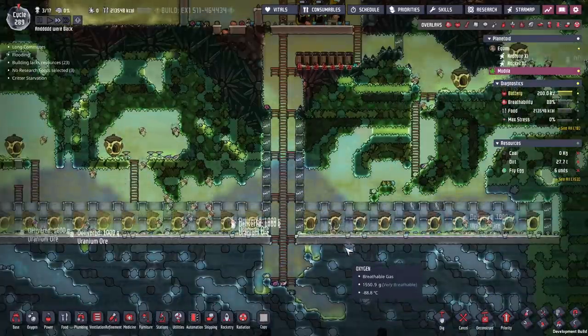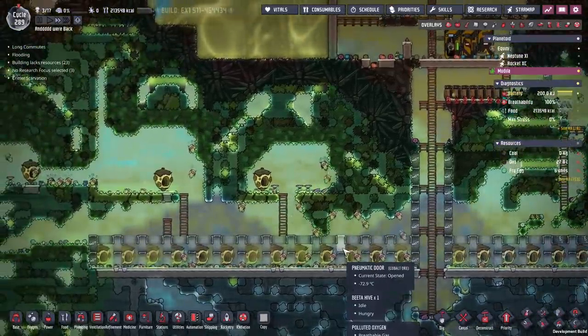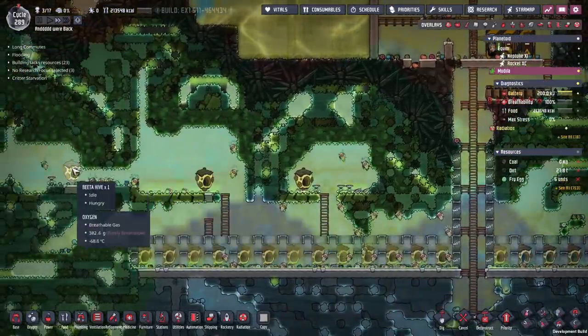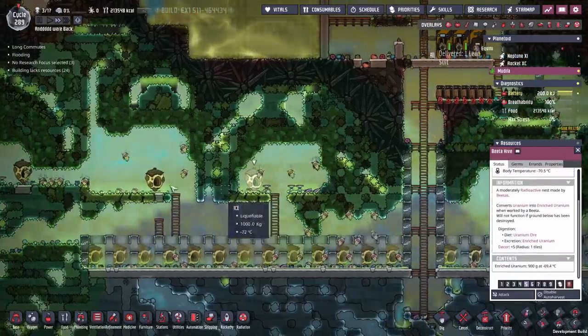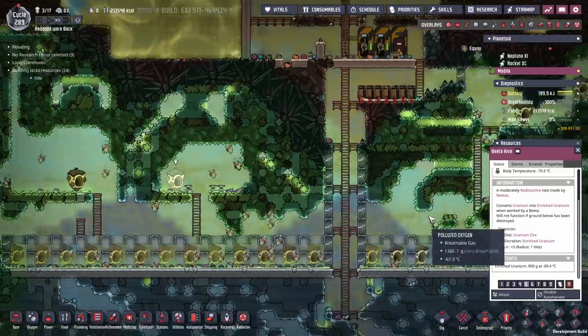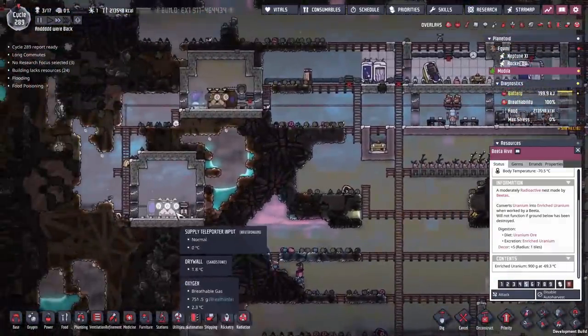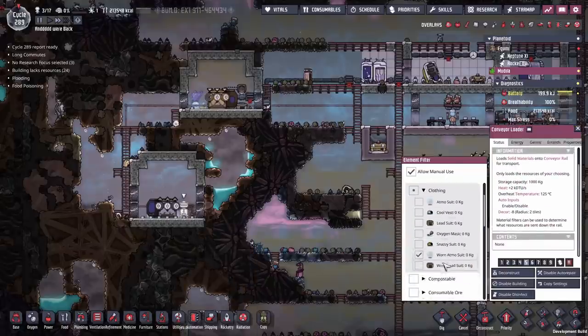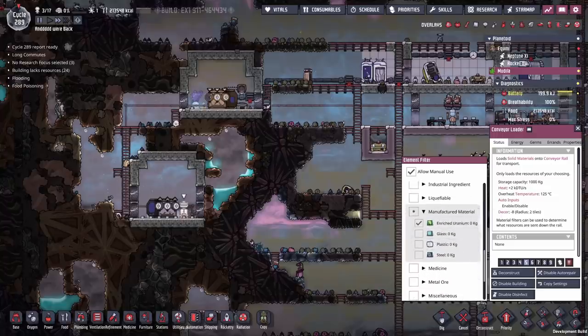I think we can call this experiment a success - that is a lot of hives. Moving the screen around while the game is running is a little bit slow. We've set up a bunch of these to be auto-harvested as well, and all the enriched uranium is taken from here and shipped back to the homeworld through this system, along with all worn lead suits.